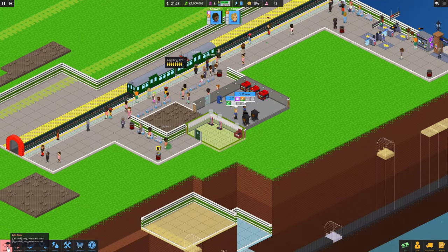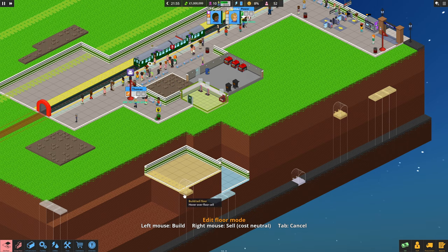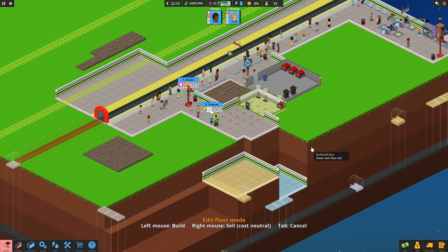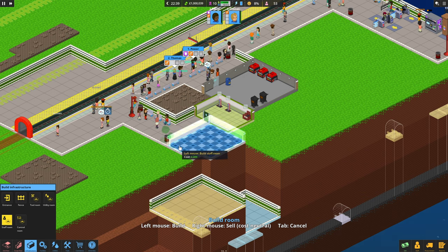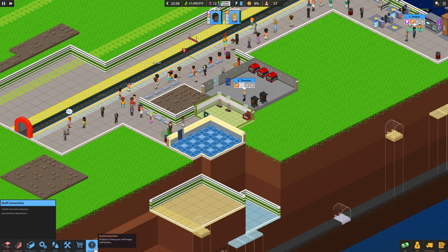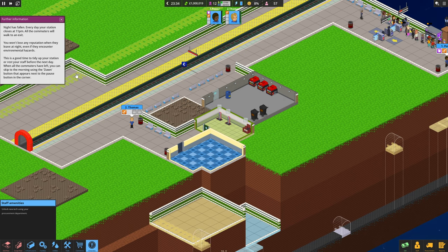Train should come back again. We're going to have to go down at some point. There's another track going across it - that's what it was. Let's expand this bit here. Infrastructure staff room - there we go. Put a door in place. Every day your station closes at 11pm, all the commuters will walk to the exit. You won't lose reputation when they leave at night even if they encounter environment hazards. This is a good time to tidy up your station or rest your staff for the next day.